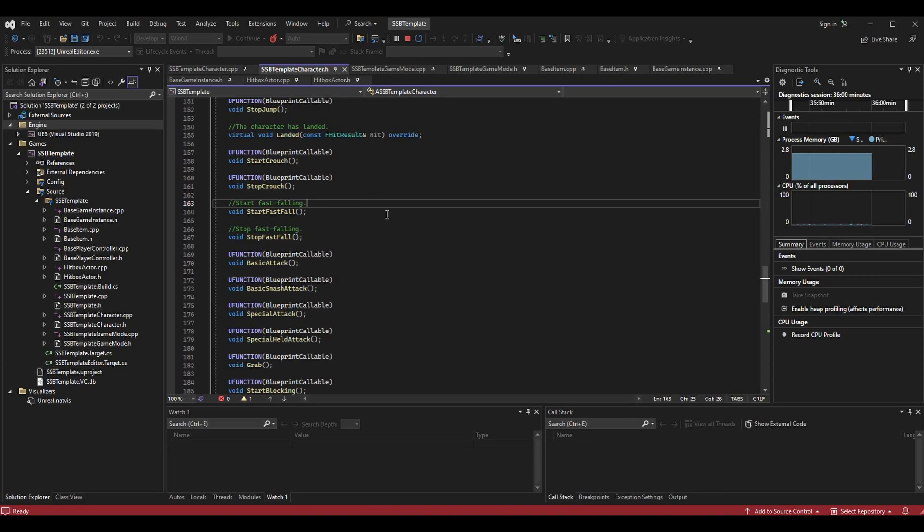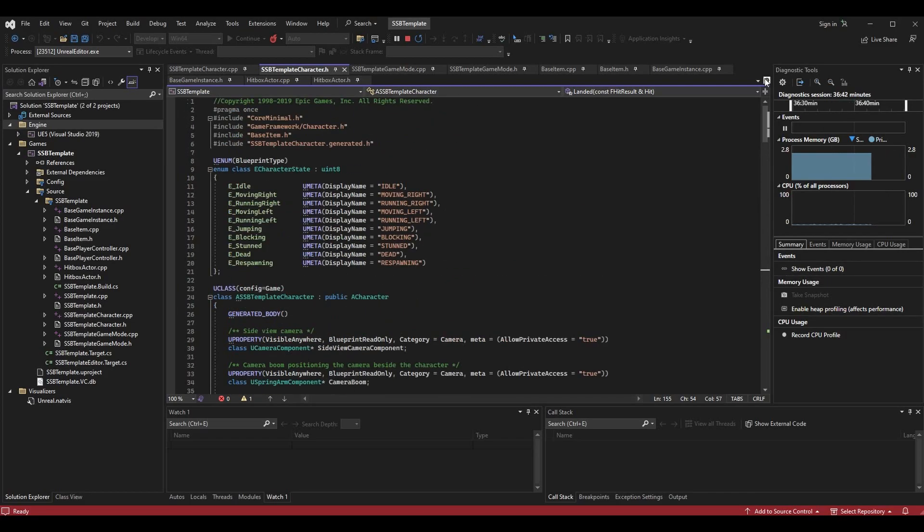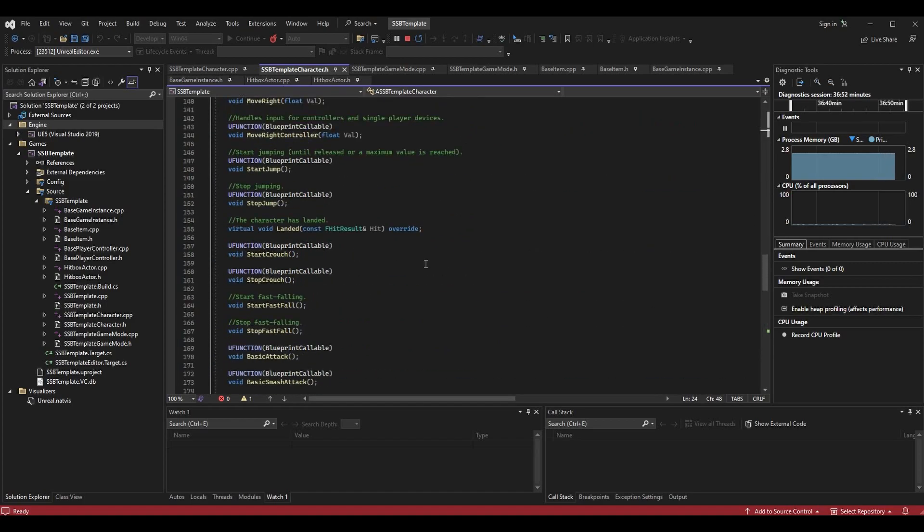`start_fast_fall` is when we begin fast falling, and `stop_fast_fall` is when we stop. Having these two functions means we can call them from anywhere — if there are multiple cases where fast falling starts or stops, we don't have to repeat logic. There's also one more thing: overriding the `landed` function from the parent ACharacter class. This function is called any time the character hits the ground after being in the air.